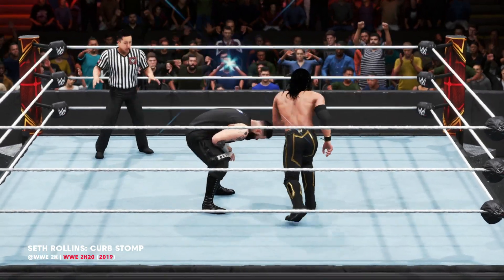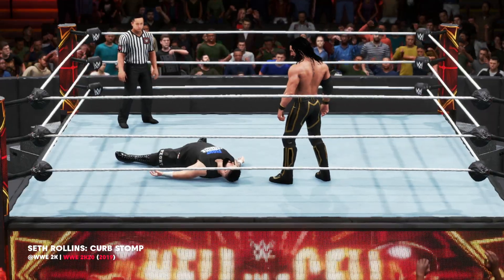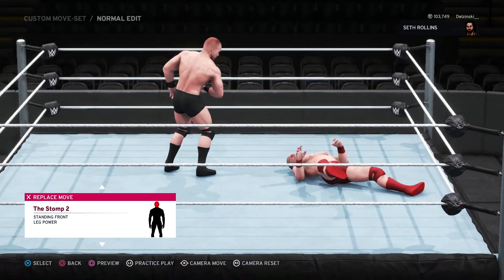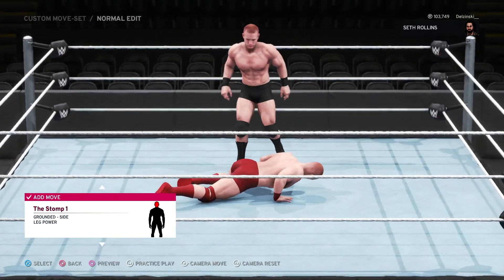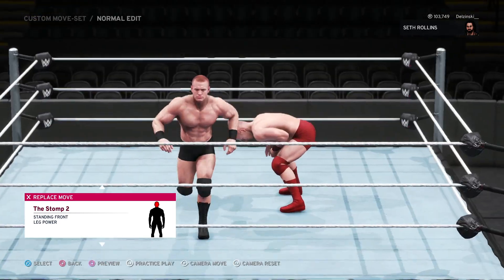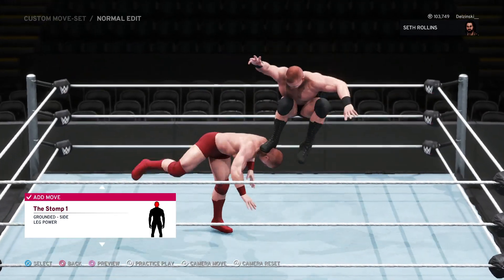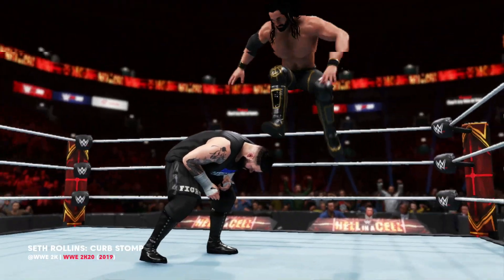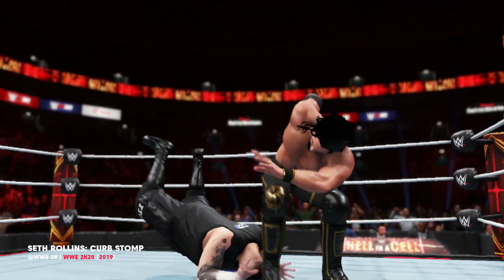On to Seth Rollins' Curb Stomp. This needs some tweaking too, a move that again would really benefit from a few different variations. For example, a running finisher which transitions you straight into the stomp while the opponent's on the ground, and a corner setup would be a welcome inclusion. For the main version that we already have, I feel it would look much better if the opponent was closer to the mat rather than standing in a bent over position, and again, this needs to be given a pin combo. If I have my way with the curb stomp, I would remove the gut kick and have it be a ground finisher, in which Seth quickly bounces off the ropes. I think this would work much better for the default version.